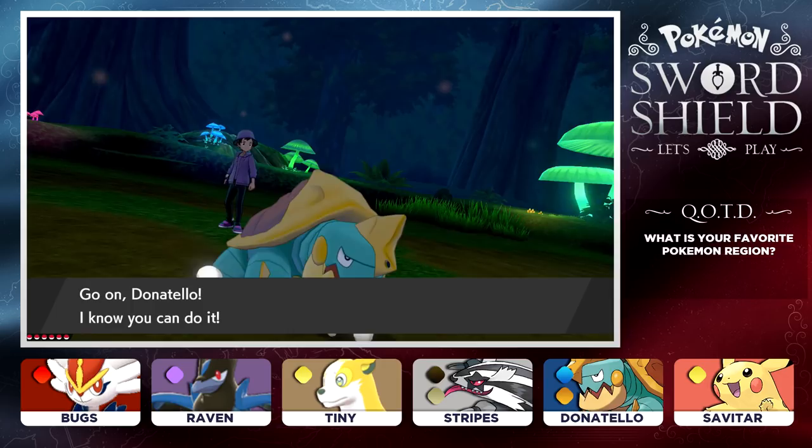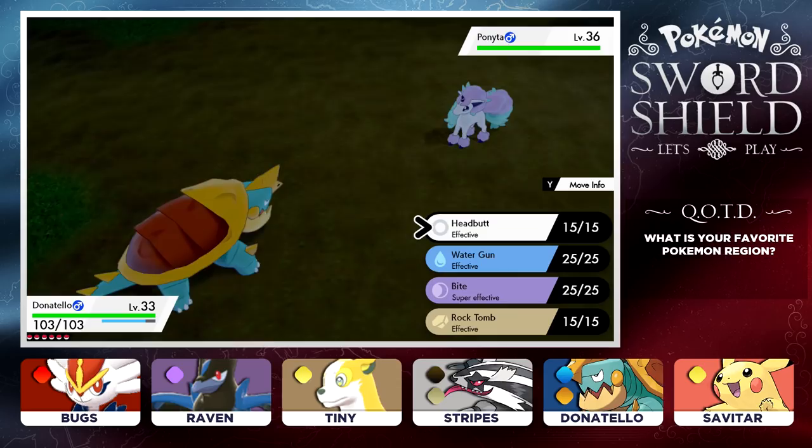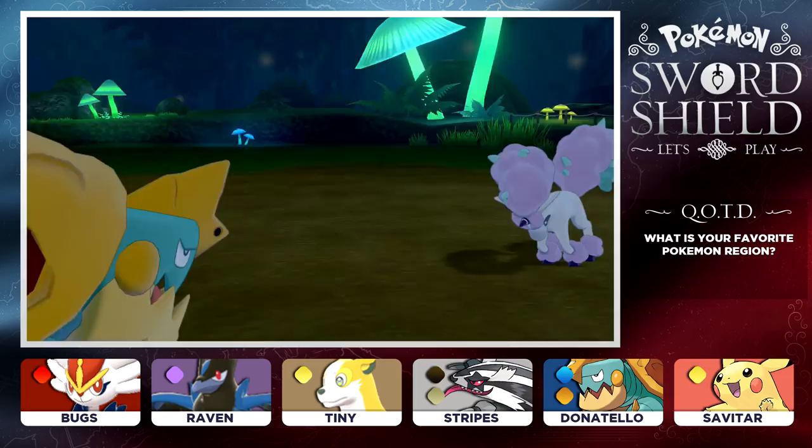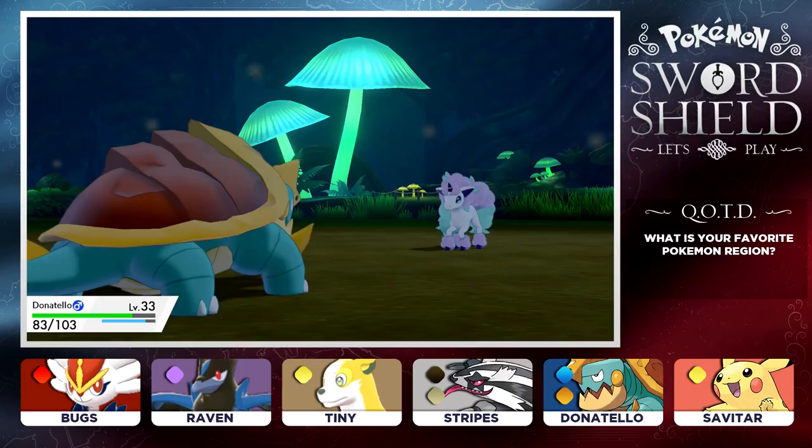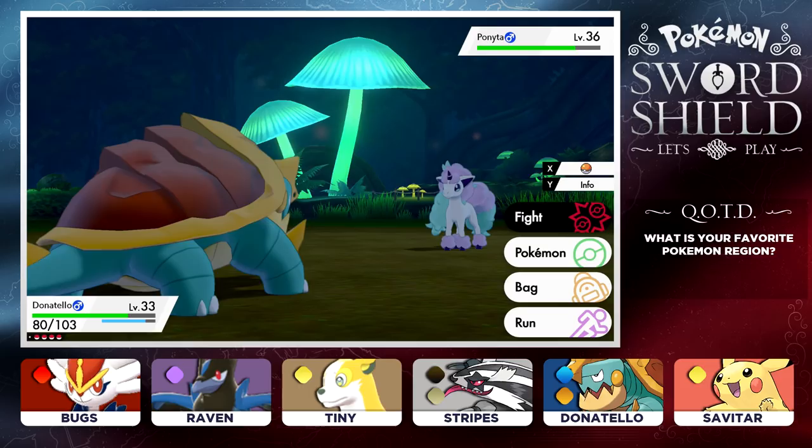Before we begin today's adventure, I wanted to backtrack and take care of some of the tips you guys left me. We're back here in Glimwood Tangle, as you guys told me this is where we can find Galarian Ponyta, and I just bumped into one. We're going to be catching this Pokemon. Donatello just flinched - let's go for the Water Gun. Ponyta is very high level, so adding this Pokemon to the team is going to be a great addition.